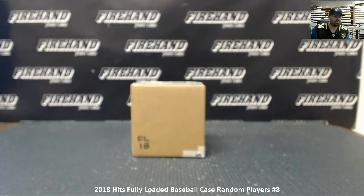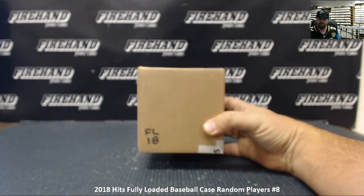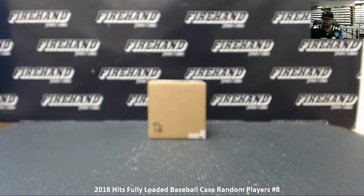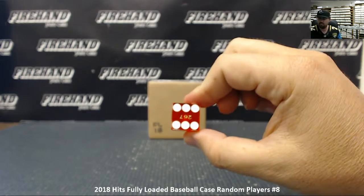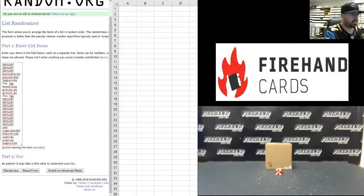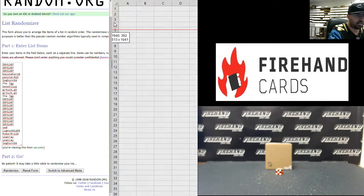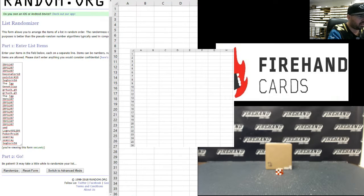All right everybody, we're doing a case of 2018 Hits Fully Loaded Baseball — this is random players, case number eight. 28 total spots in the break including combo players. We're going to randomize the list of participants and players. Good luck. Box cart six times on the draw.